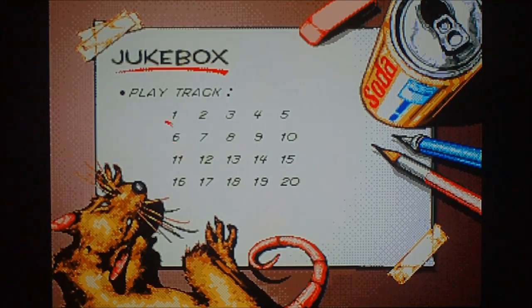Now, to warp to a stage, highlight numbers either 1, 2, 3, 4, 5, or 6 and press C to warp to them. Then you must press Start to exit, and then start the game.